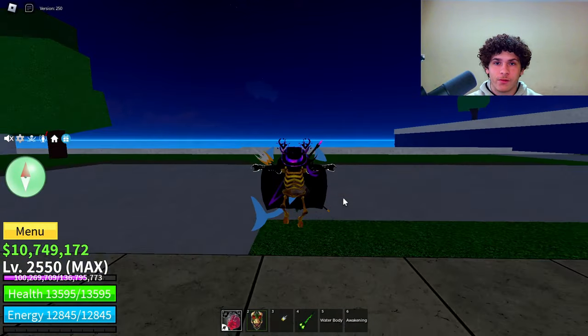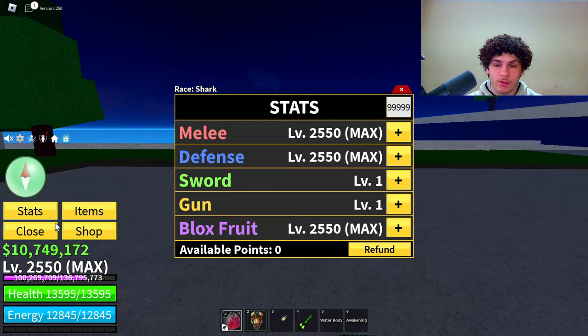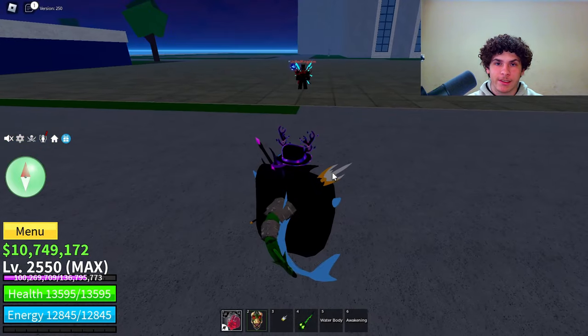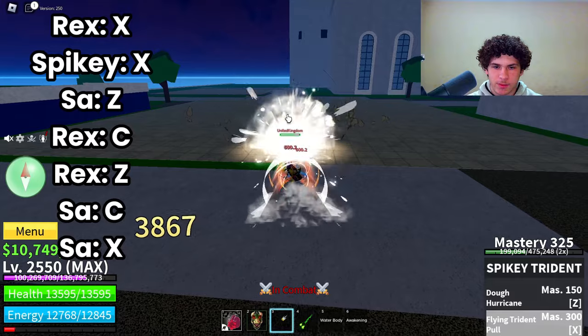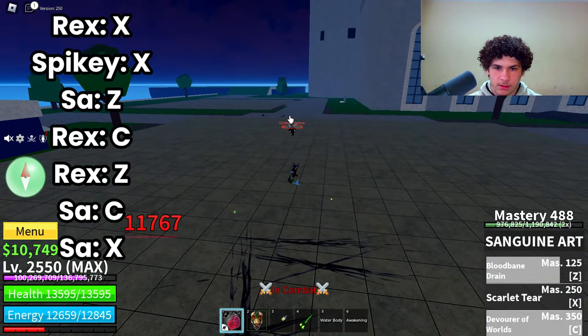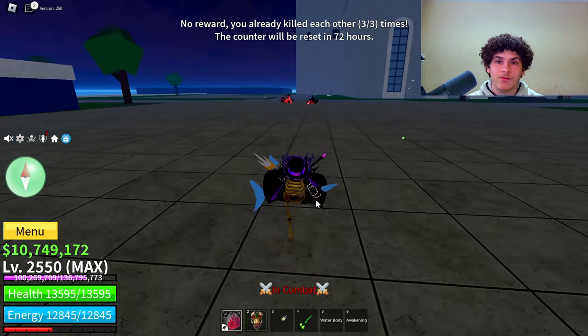Now for the fourth combo — same stats, max melee, defense, and blocks roots. This combo is going to be Sanguine, Spiky Trident, and T-Rex. First you want to use T-Rex X, Spiky Trident, Sanguine, T-Rex, Bam, and then you can use X at the end.